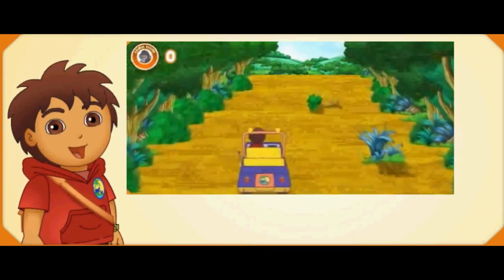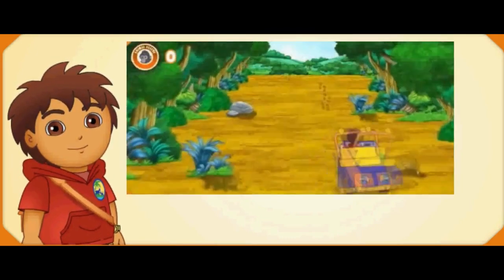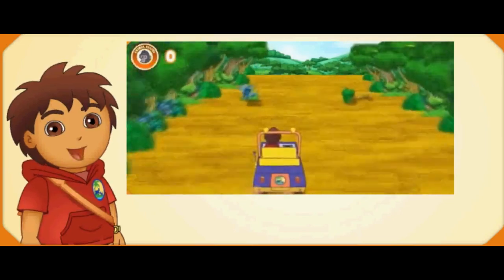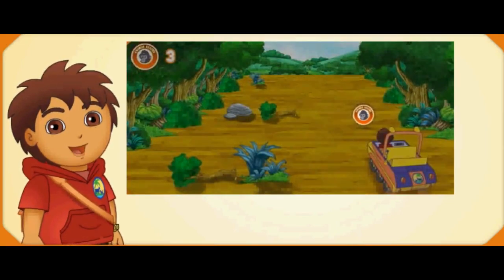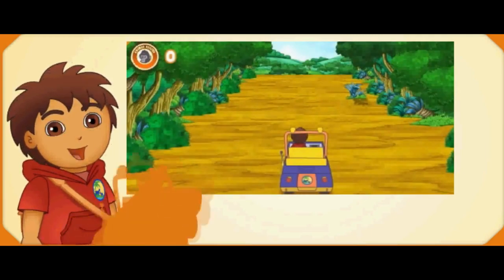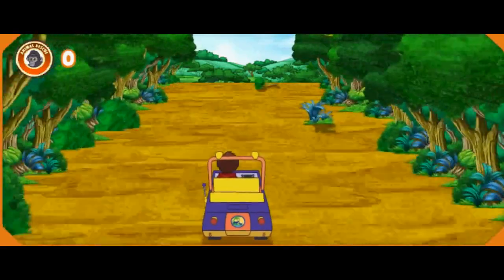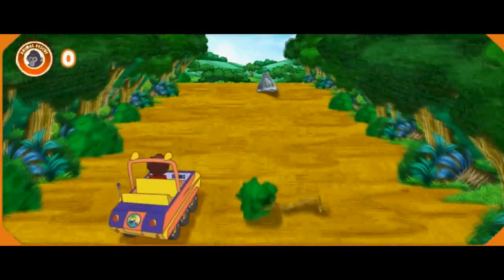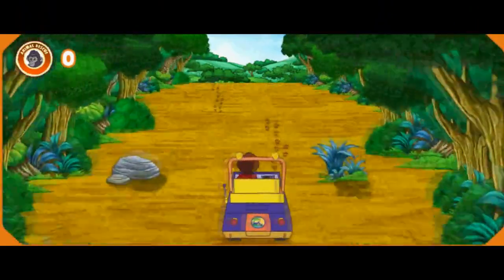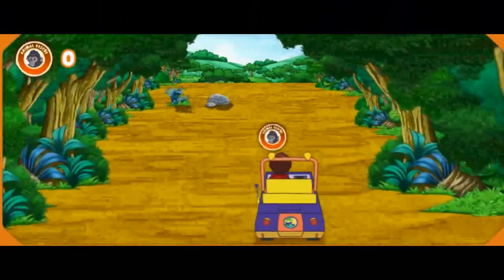Move your mouse from side to side to help me drive the rescue rover! Cuidado! Watch out for logs, stones, and bushes — they'll slow us down! When you see rescue rover packs, steer over to them to get a super speed boost! And along the way, we can collect fierce animal rescue patches too! Ready for the rescue? A rescue rover pack — steer to it to get a speed boost! Look — gorilla tracks! We need to follow them to find Baby Gorilla! A fierce animal rescue patch — let's get it!